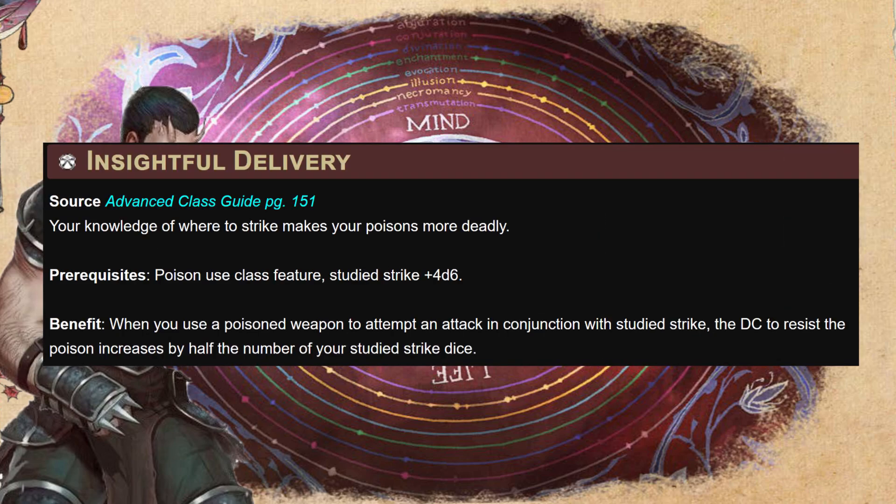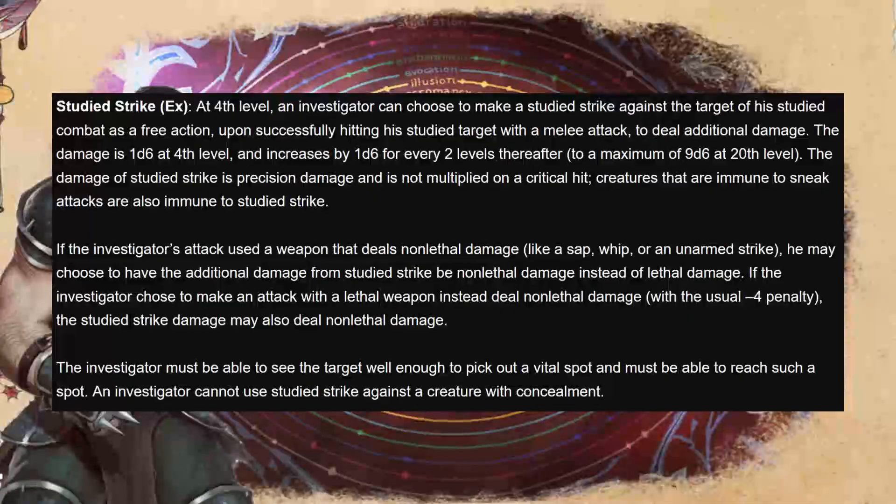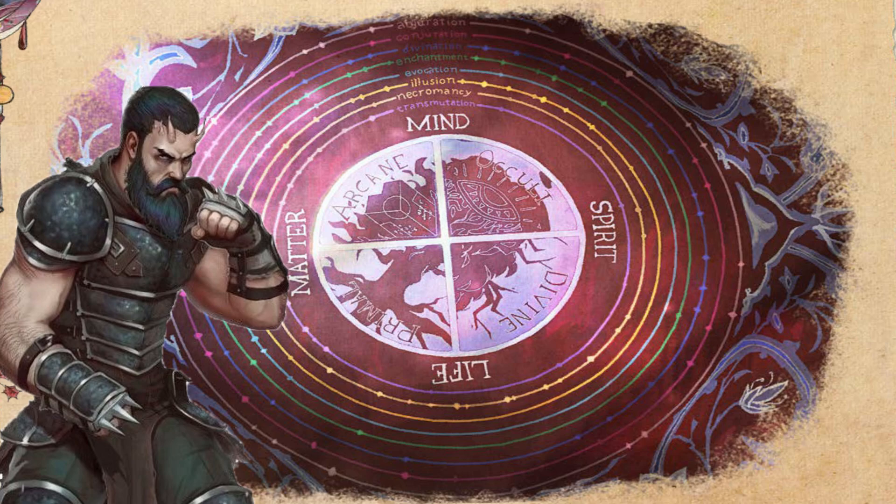We next take Insightful Delivery. Now that our studied strike is at +4d6, when we use a poisoned weapon in conjunction with studied strike, the DC to resist that poison increases by half the number of our studied strike dice. At level four we gain Studied Combat — as a move action we grant half our investigator level as an insight bonus on melee attack rolls and damage. This lasts rounds equal to our INT mod or until we deal studied strike damage, which ticks up every two levels.